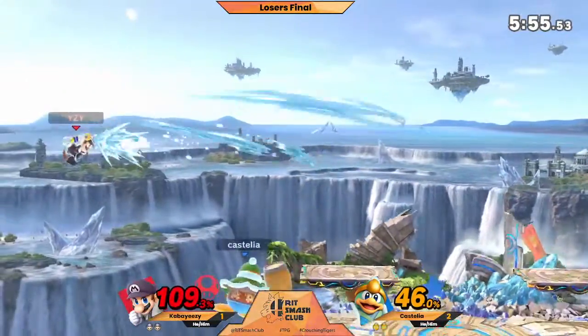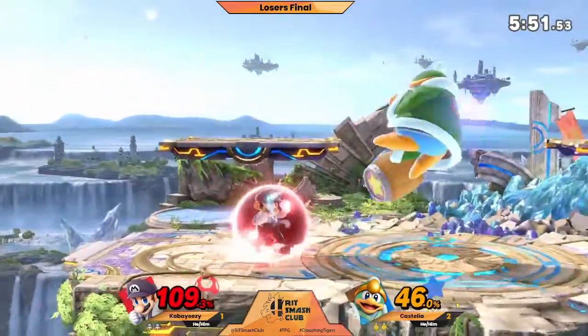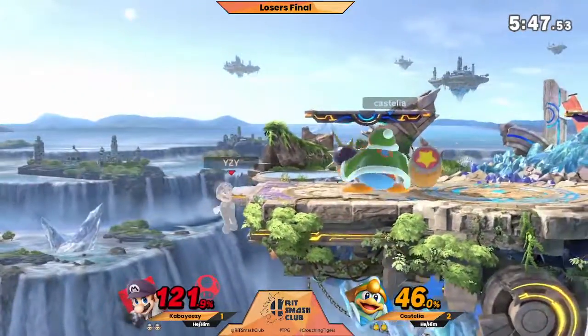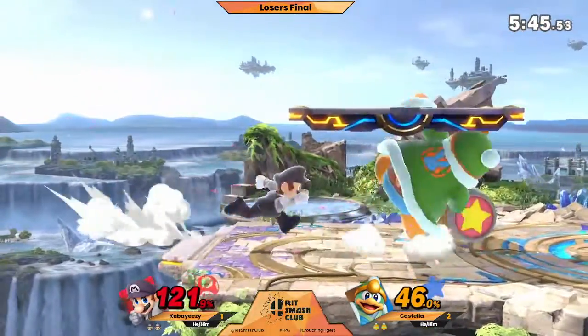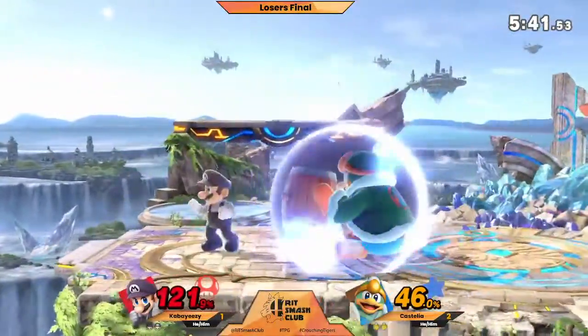He's still keeping the pressure on, still holding that lead. Pushed him away from the ledge — Easy back on. Didn't get that ledge setup because of the flood, but now he's off stage again — this is where you don't want to be. Big shield damage coming out — Cabi Yeezy's gotta back off and let that recharge.